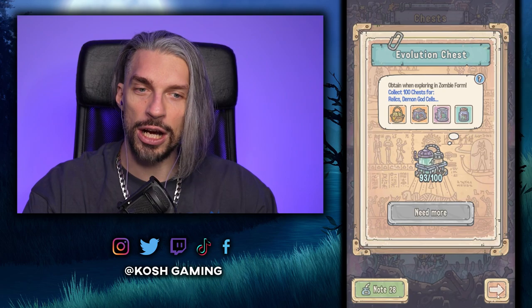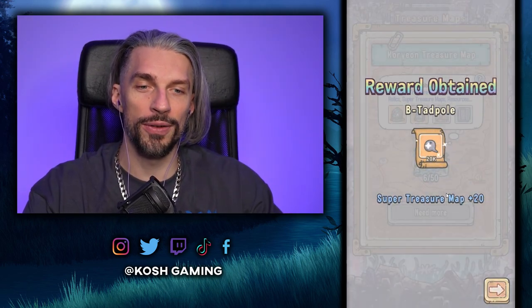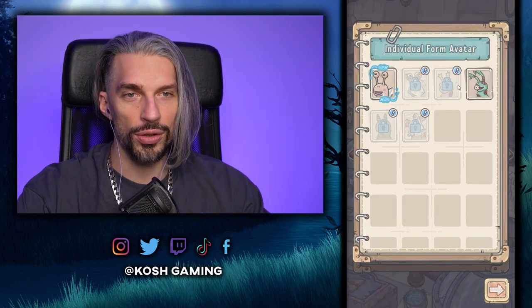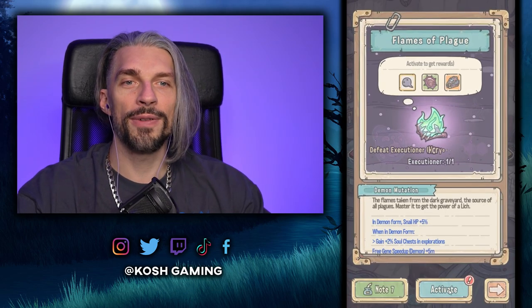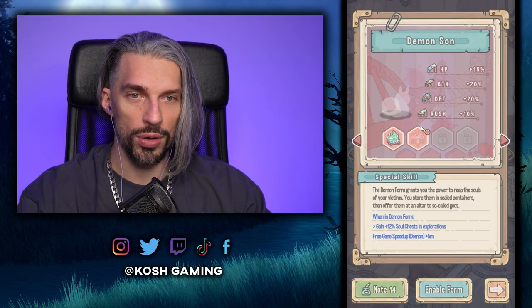I remember when I just started this game I was opening things all day, took a break for a couple of hours, and had even more things to open. We got Avatars unlocked — let's use the zombie one. We can now activate the Flames of Plague for the Demon Form because we killed the Executioner. That will allow us to do more things in the Demon Form.